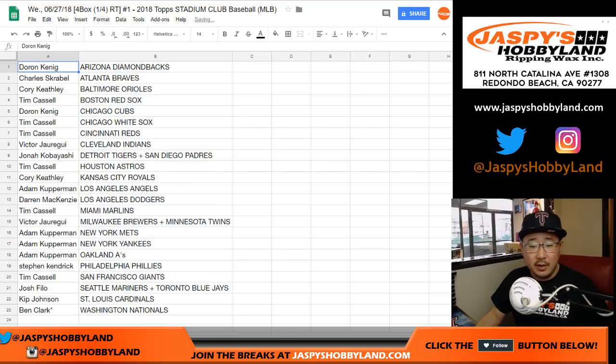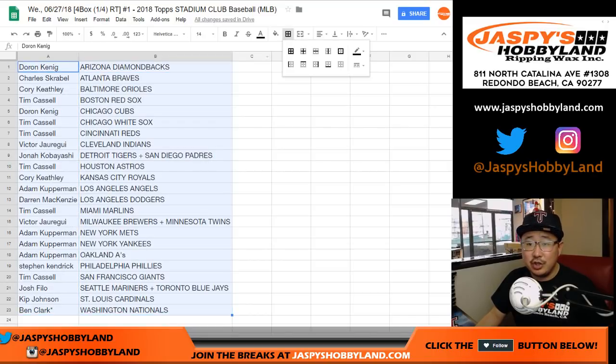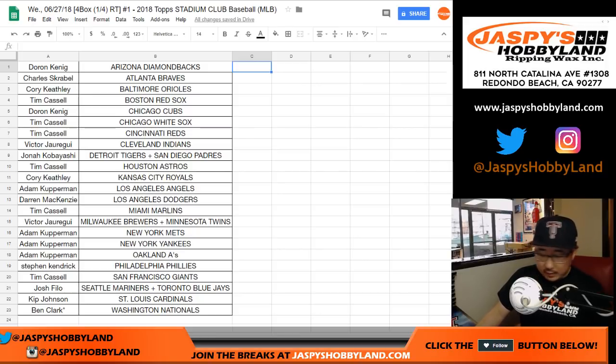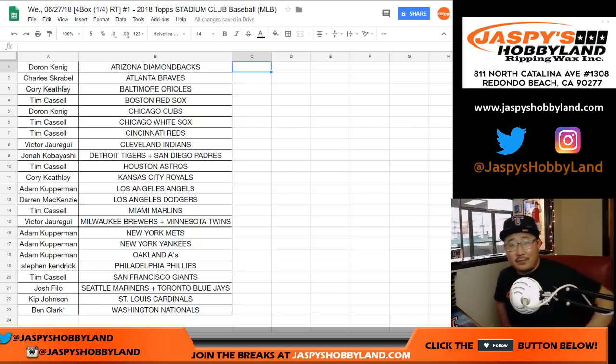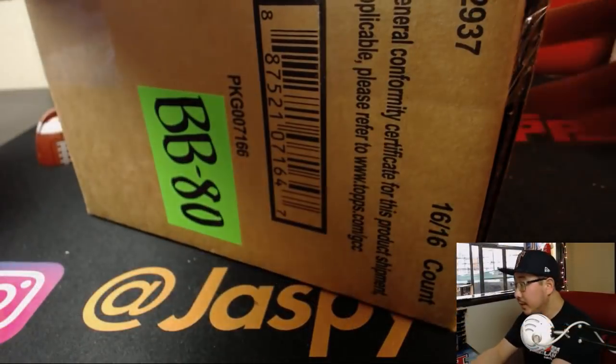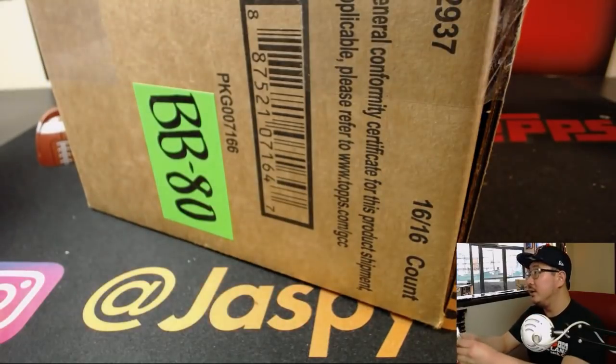Let's sort by team. And while you are considering trades, I'm going to pop open this case. Is my knife in my pocket? It is. I'm going to pop open the case, and then we're going to see which four boxes we're going to do. 16 boxes per case.